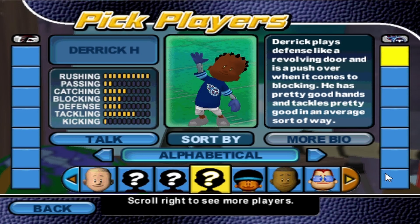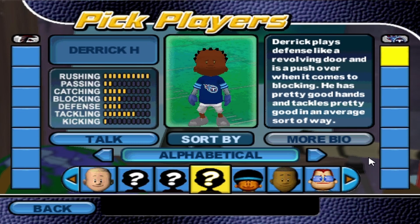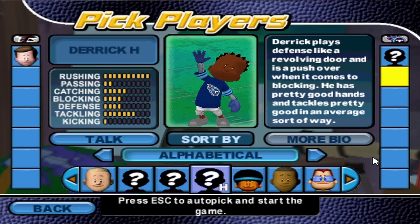So there are his stats. I, of course, made him 10 out of 10 rushing. Obviously, none of his other offensive traits matter that much — he's not going to be passing the ball, not going to be catching the ball either, not going to be blocking. I made him competent at defense because he's such a big dude — obviously he'd be pretty good at tackling regardless — so I gave him a 7 out of 10 for tackling. But the rushing is the only thing that matters here. We're going to be trying to not just outrun people, but run them over too.